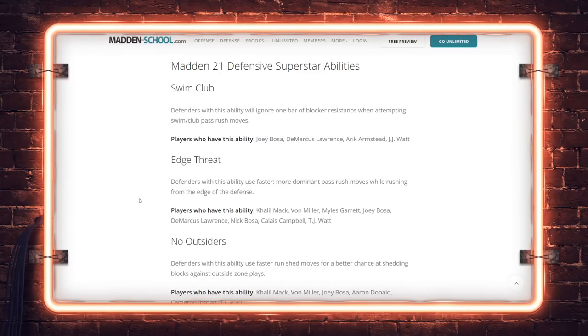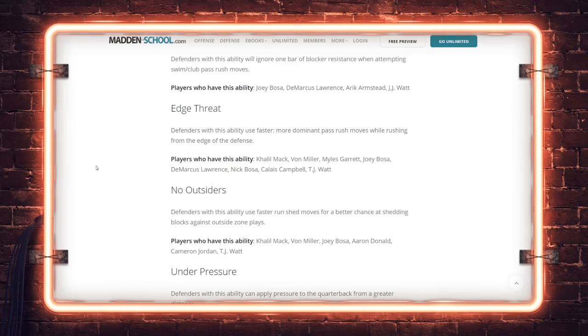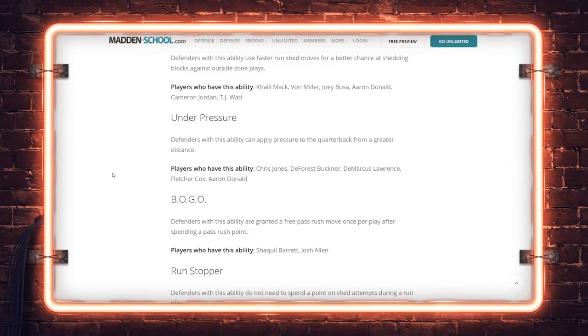Now superstar abilities for defenders — the counter to the offensive line abilities. Swim and Club: ignore a bar of resistance on swim or club moves — Joey Bosa, Tank, Eric Armstead, JJ Watt. Edge Threat: dominant pass rushing moves from the edge — Khalil Mac, Myles Garrett, Bosa, DeMarcus Lawrence, Nick Bosa, Calais Campbell, TJ Watt. No Outsiders was the best run-stopping ability in the game. Stop Stretch: shed faster against stretch plays — Mac, Vaughn, Bosa, Campbell, Cameron Jordan, TJ Watt.